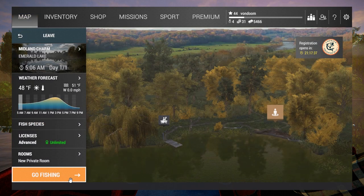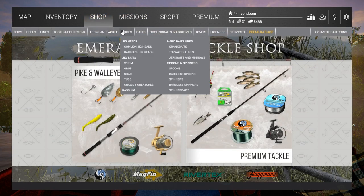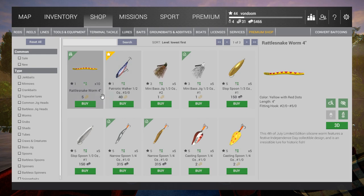Let's check out how to get those lures for free before you go paying money, because they are available in the shop for gold bait coins — quite a few of them.